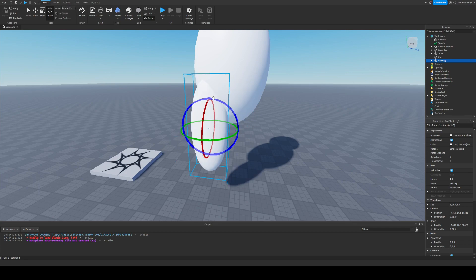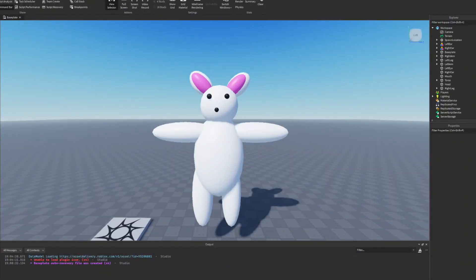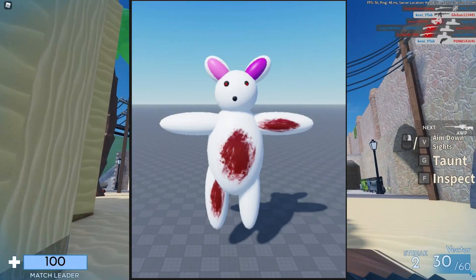I am by no means a good modeler, or an efficient one. I came out with this. Not gonna lie, it doesn't look awful — it looks pretty cute, right? I'd sure like to hug it. Oop, never mind.